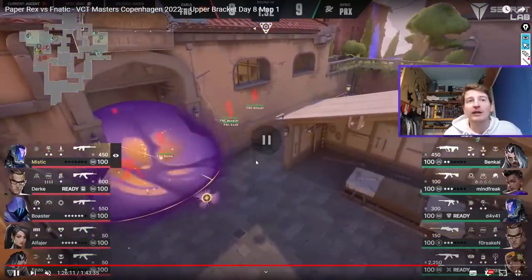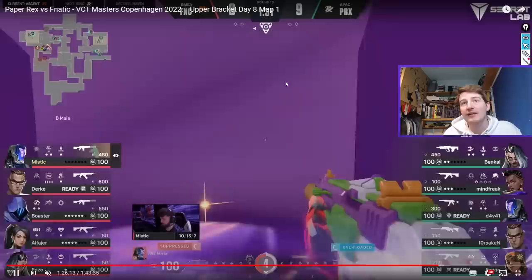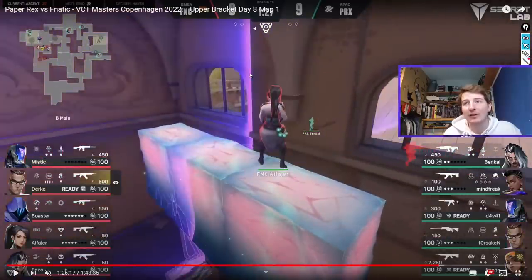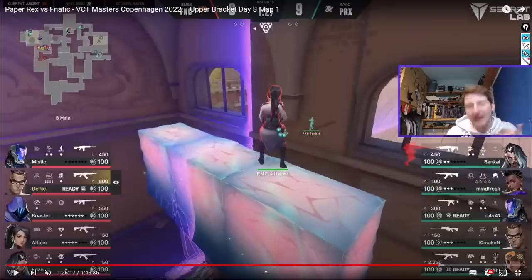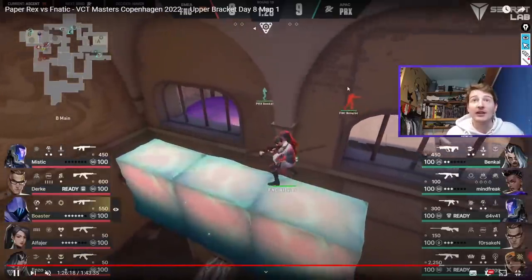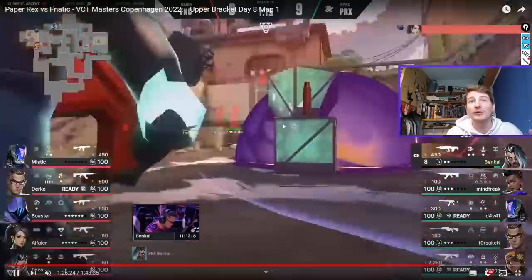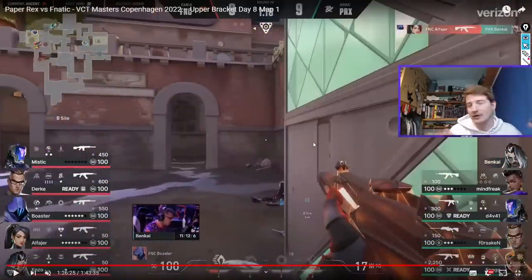Alfajer walls up in B main and creates a very different angle. They've also got Omen instead of Astra here, so Boaster can TP across for that extra bit of space creation. Now Alfajer has this unusual angle that causes problems for the defenders. Benkai gets caught off by Alfajer, who finds him — it's very difficult for Benkai to deal with this. Alfajer swings out and gets the kill straight away. A very successful take for Fnatic.